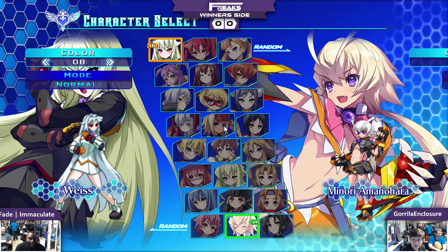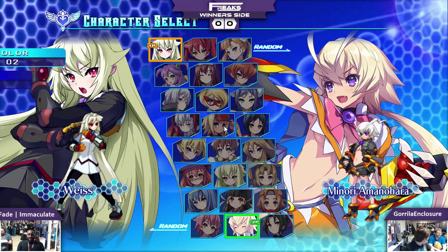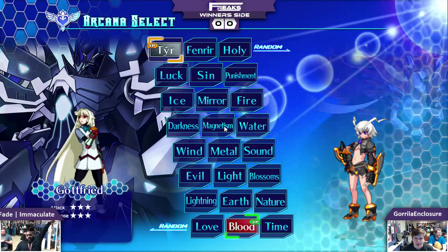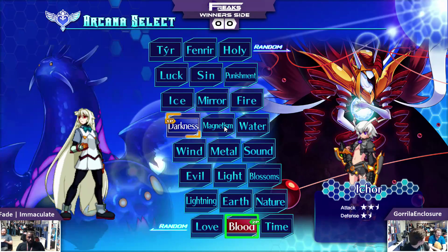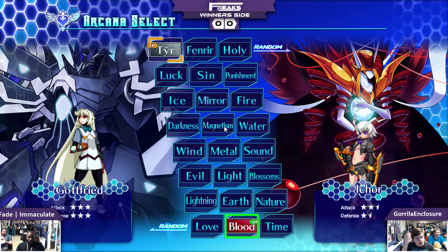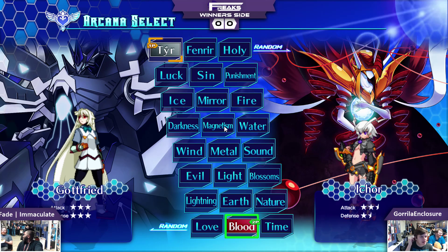We got Guerrilla Enclosure playing the character I taught him how to play for a good 30-45 seconds. And Fate Immaculate playing my character, Weiss, who I also taught to play for more like 5-10 seconds before he said this character's cool, I'll play it, and then walked away. So I hope he figured out how to play when I didn't even tell him what the buttons did.